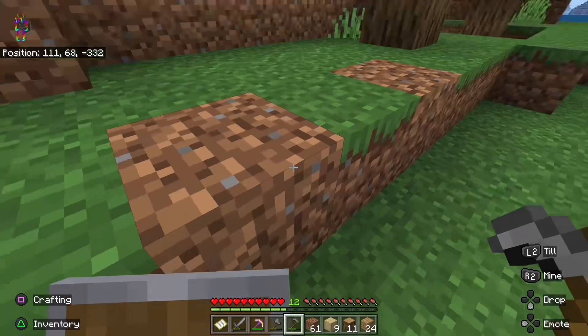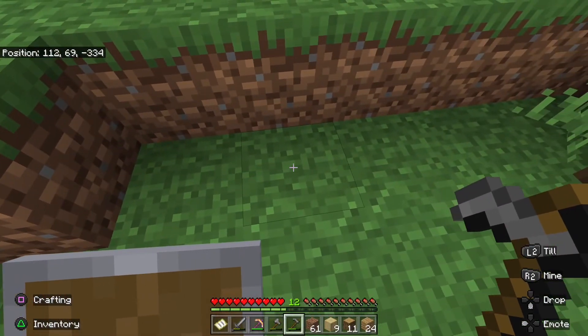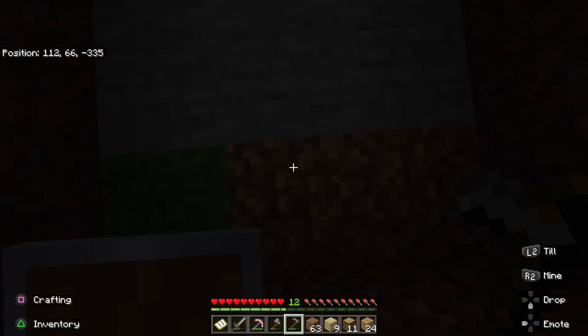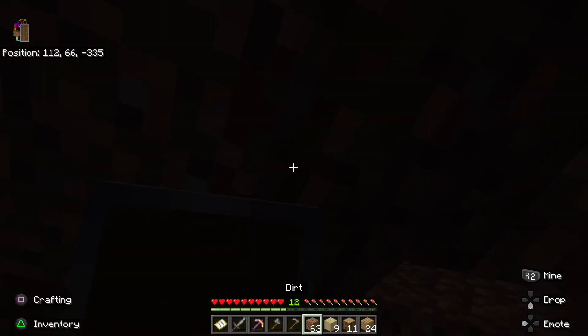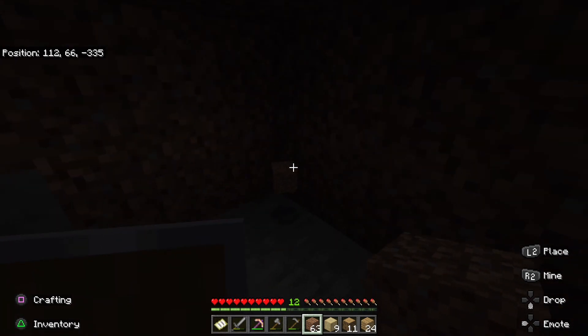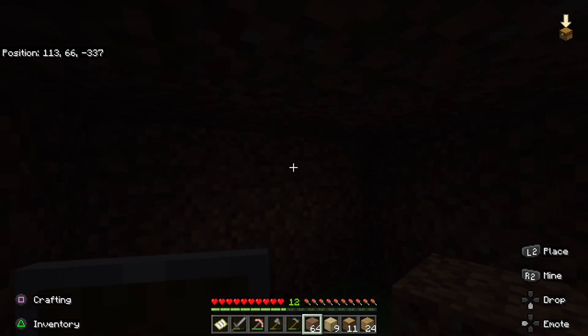It kicks you out because you're on the side of the block. But if you place something here — there we go — it teleports you underneath the block as soon as it updates. And then you are able to hide a secret base in here.